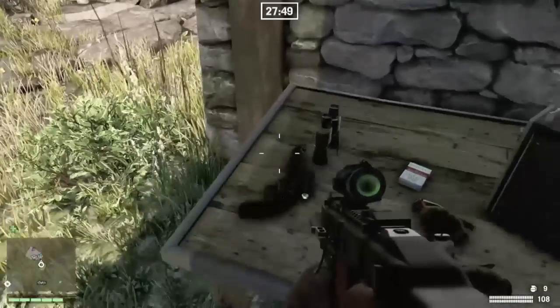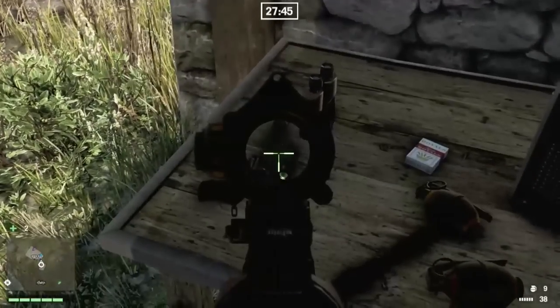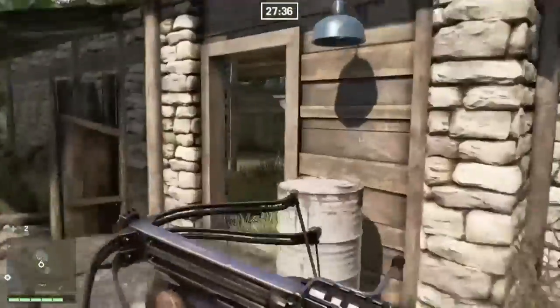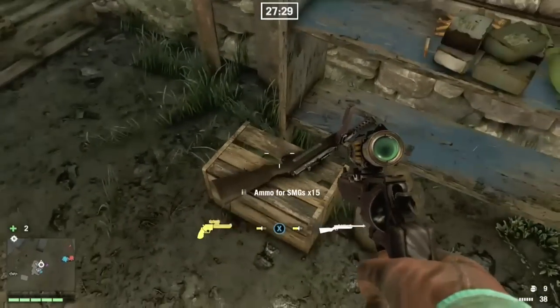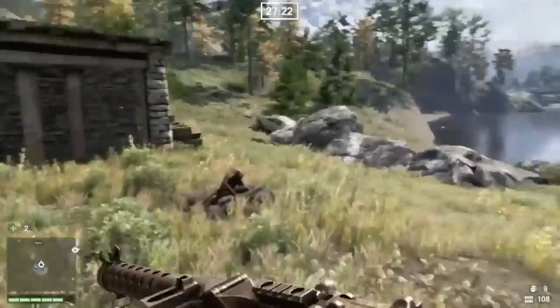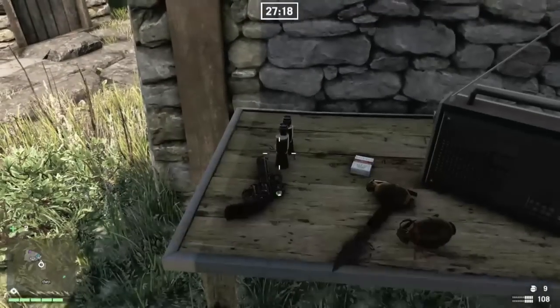Here we go, there it is - that's the unique weapon, the Cannon. I can't pick it up because I obviously already have it. So what I'm going to do is head into this building here to the right. Just over here there's another weapon spawn - before it was an assault rifle, now it's some kind of Tommy gun looking thing. Just to prove that - just a Cannon there.